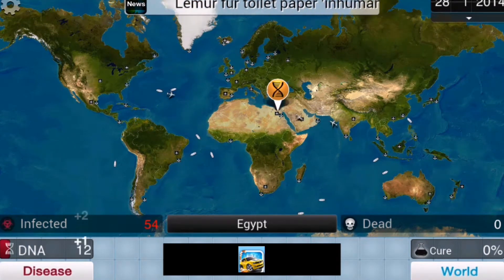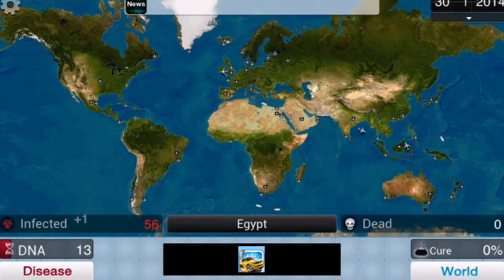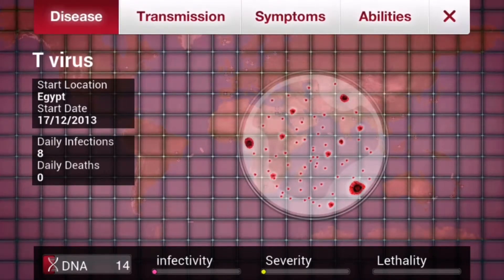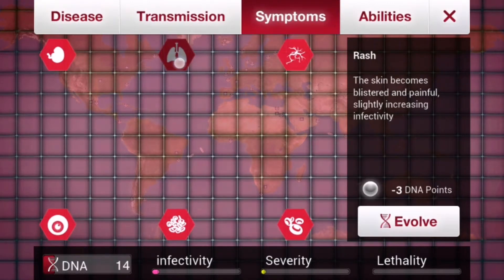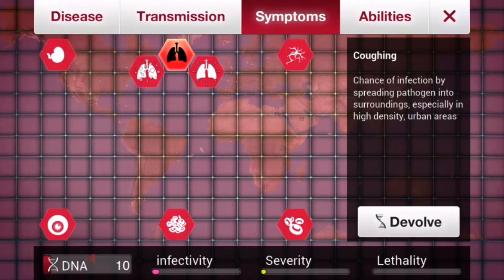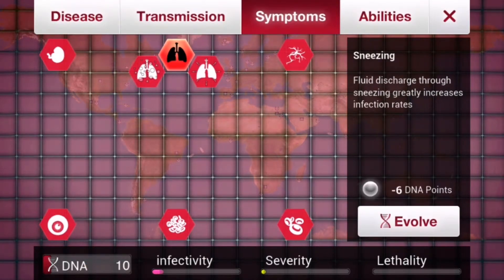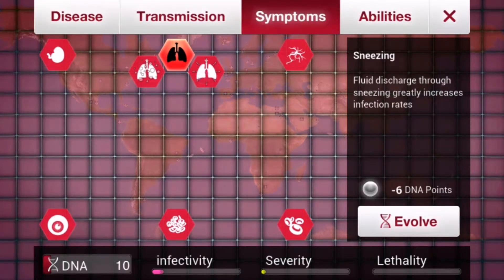As you can see, the DNA is going up. You can tap to pick up more DNA. We're gonna just evolve some part of our disease, just to get a look at how this works. We're gonna go with symptoms, and coughing would be nice. And you tap to evolve. As you can see, more options appear which need more DNA — which we have. I'm gonna go with sneezing.